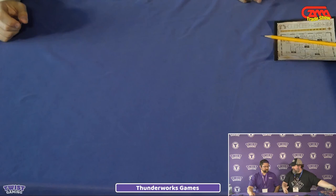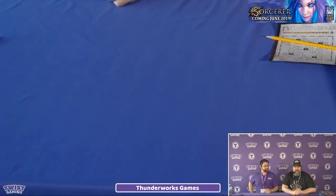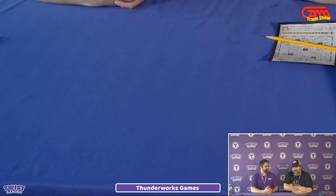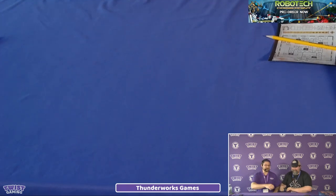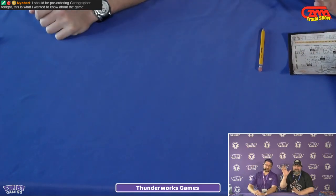That's what's going on in the world of Thunderworks. For more information on Cartographers, Lockup, and Dual Powers, visit thunderworksgames.com, or find them on Twitter at @ThunderworksGam, and also on Facebook. They're pretty easy to find online and approachable. Thank you so much for joining us today, and thank all of you for watching at home. Stay tuned for more coverage throughout the day and week here at Gamma 2019. Signing off — I'm Matt. Have a good one, everyone.